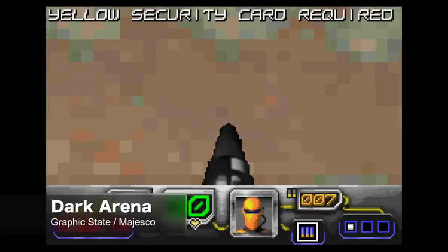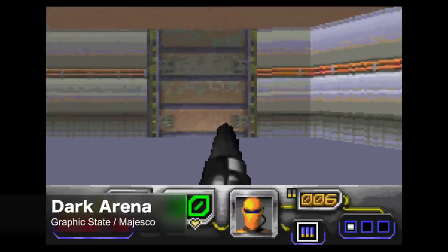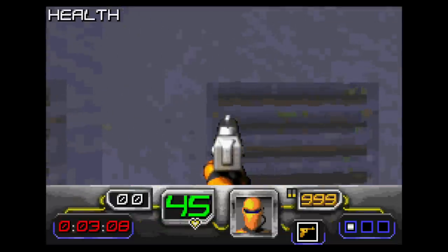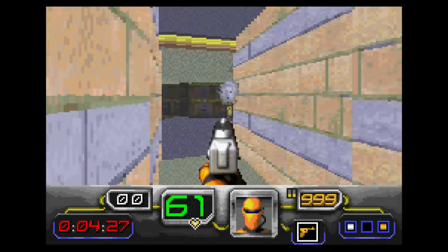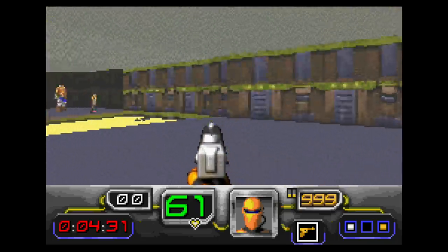Here's a first-person shooter that not a lot of people talk about — it's called Dark Arena, and this is very much like Doom. It's a mix of sprites as well as 3D rendered backgrounds. It's actually a really fun game. Plays just like Doom, where you're looking for keys to unlock doors. It has good controls and pretty decent graphics.